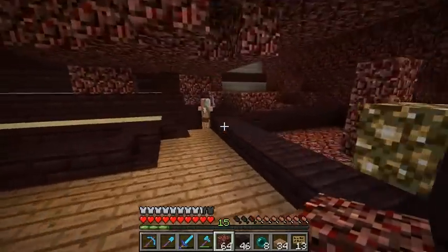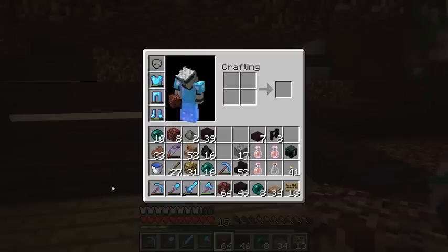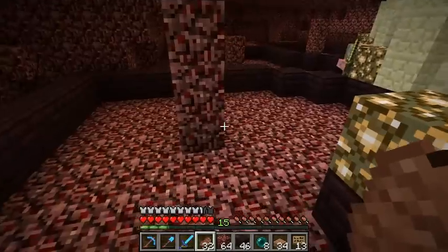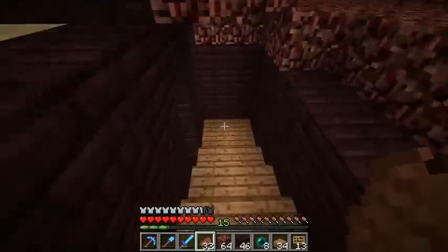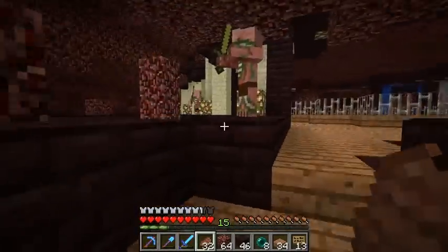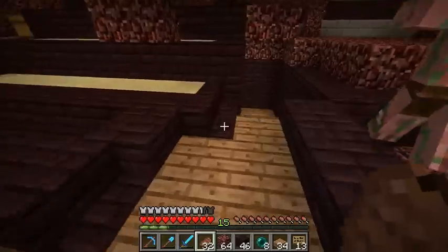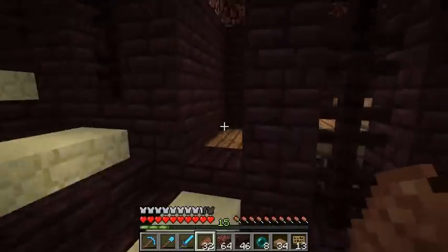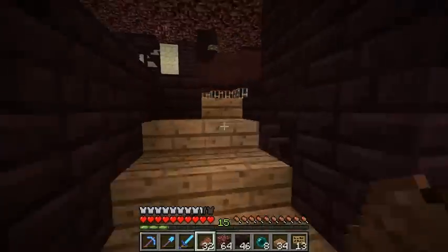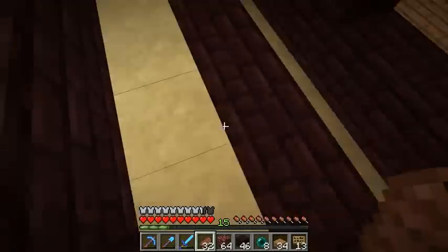I started working on stairs to get up here - this is not working so well. I had this plan for a really fancy staircase to get up here but because of the shop spacing I kind of got bottlenecked between the staircase below and the shops on the left. It works - people can get up here pretty easy, I managed to make it wide at least. I might change these stairs around so I can have a wider opening and a little space for something up above the stairs too.